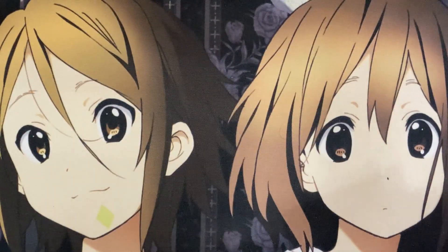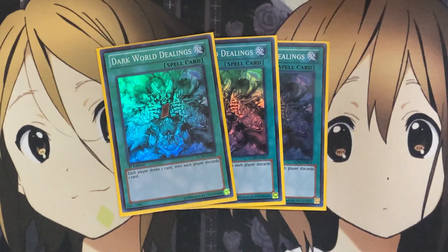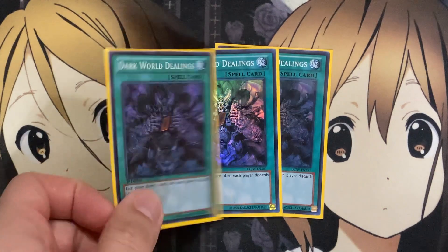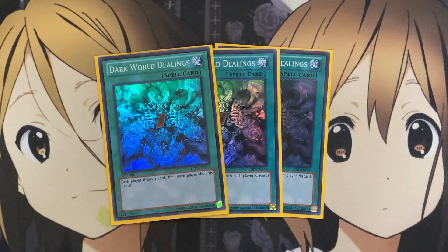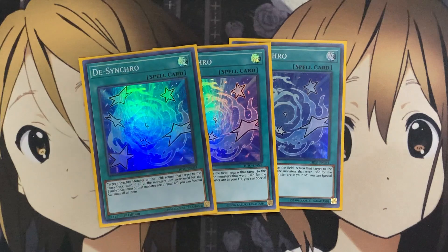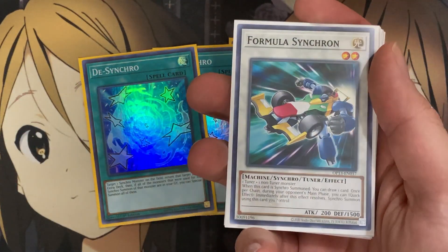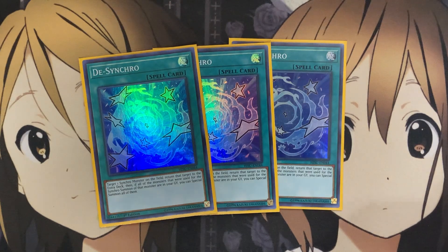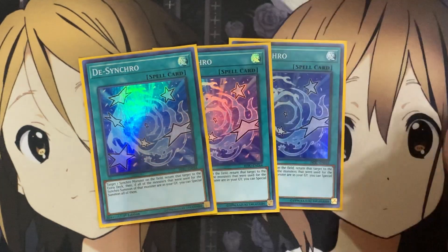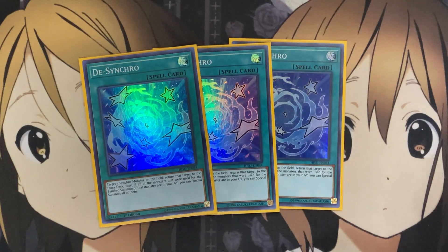Moving on to the spells, I run three Dark World Dealings. It's draw power and also benefits from the discard, because depending on what you discard off of your Fabled monsters, you won't miss timing and you'll get that special summon or search along with your discard. Normally you'd minus a card, but Dark World Dealings in your favor just gives you one additional card because of the discard benefit. I also run three Desynchro — you're going to Synchro Summon a lot in this deck. Being able to Desynchro back into your monsters and go again means more draw power from cards like Formula Synchron and Fabled Regan.